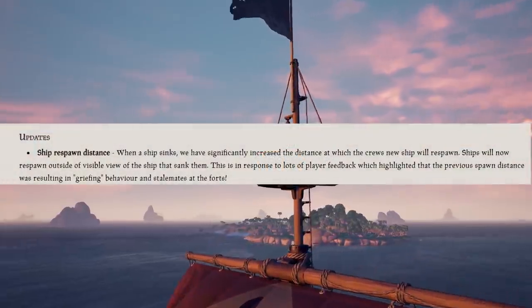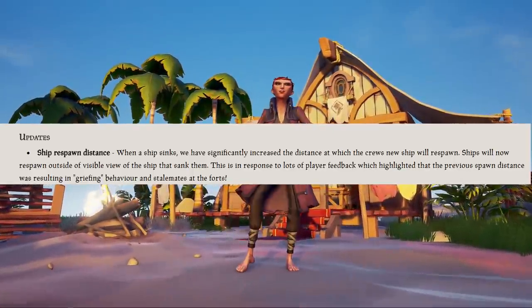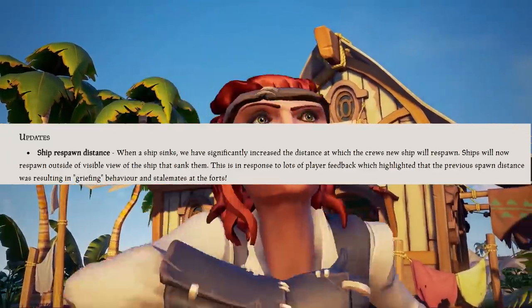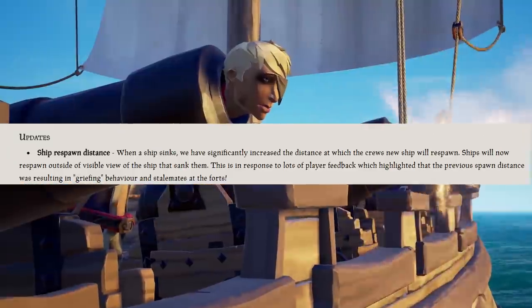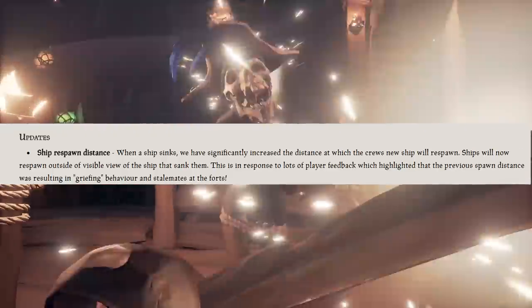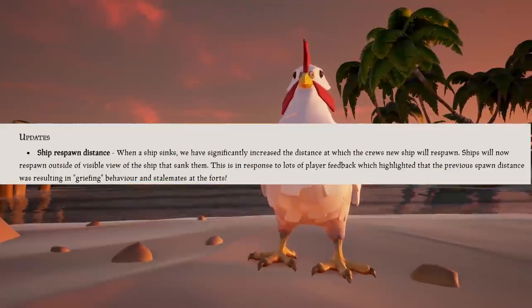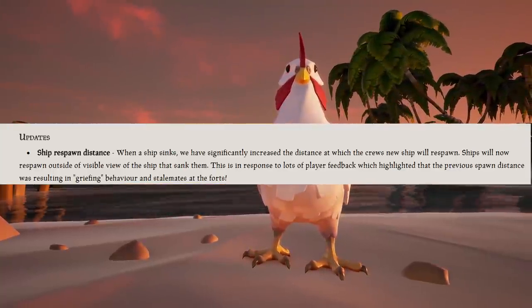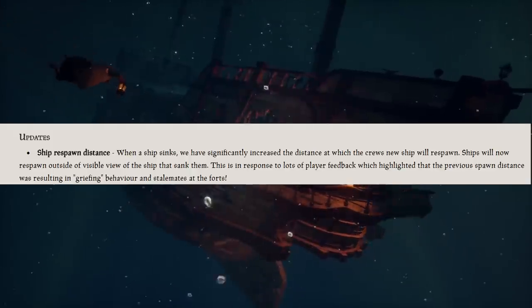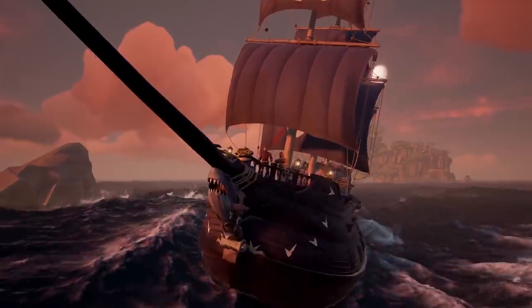First up, we're talking about the update. Ship respawn distance: when a ship sinks, they have significantly increased the distance at which the crew's new ship will respawn. Ships will now respawn outside of visible view of the ship that sank them. This is in response to lots of player feedback which highlighted that the previous spawn distance was resulting in griefing behavior and stalemates at forts.